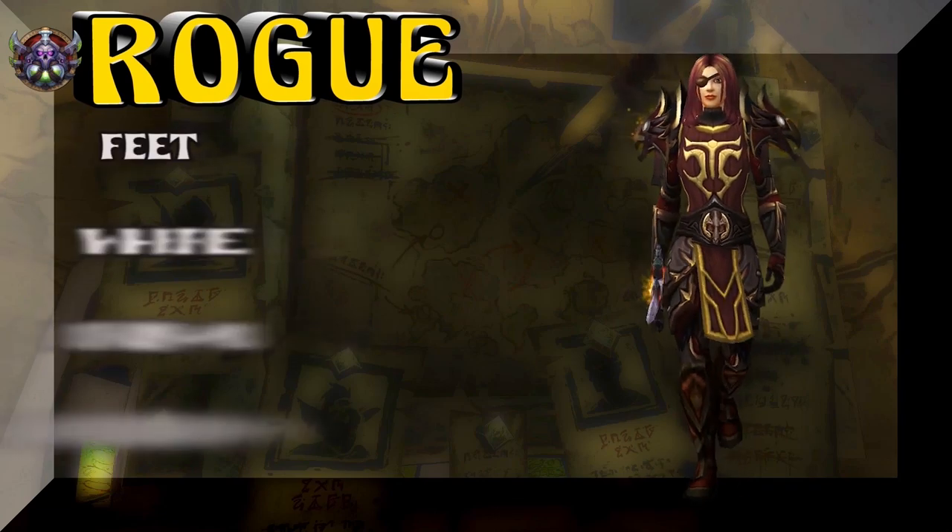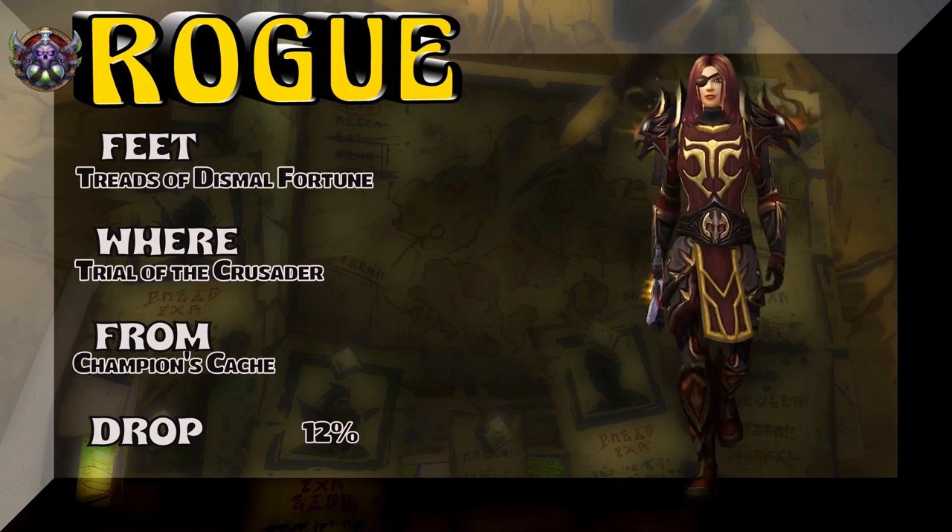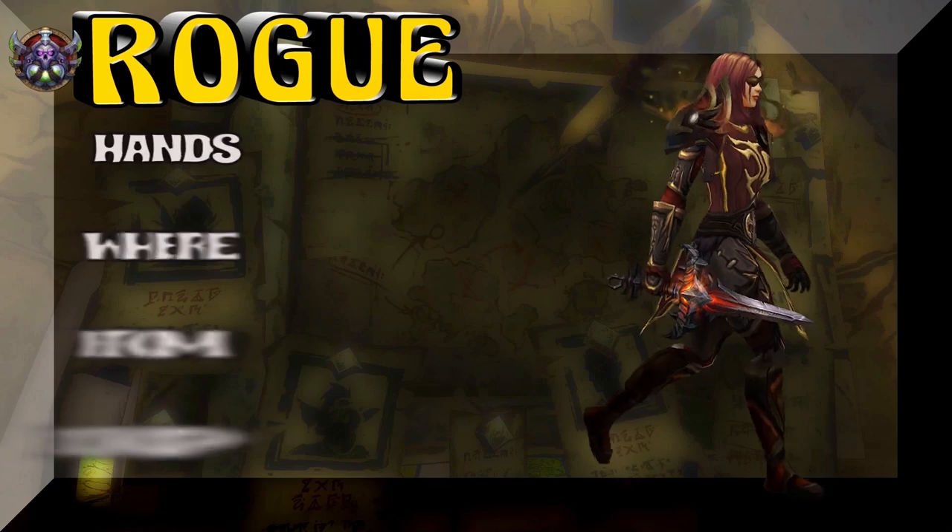Got a Lady Human showing you the feet. Treads of Dismal Fortune, Trial of the Crusader, Champion's Cache. Kind of a decent drop rate. I think that's Alliance only.